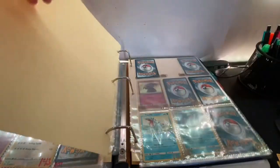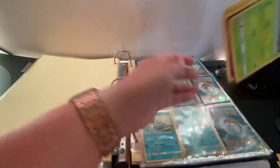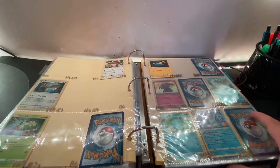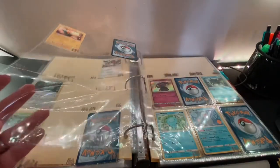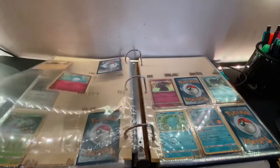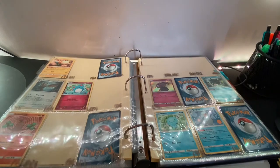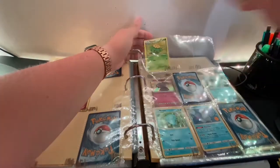Next we have Johto. It starts off with Spinarak, and it does not seem we have it — the page where Spinarak gets put in is pretty much right out of frame, let's scoot that over. Next is Marill, and we do not seem to have a Marill in here either, so that is another addition. 185 Sudowoodo — Sudowoodo has not been collected yet. And then we have Skiploom, which again we do not have. So all the Johto Pokemon we got today were able to be added to the collection.